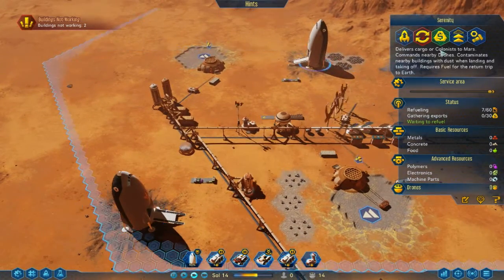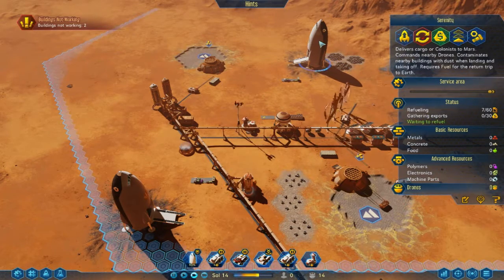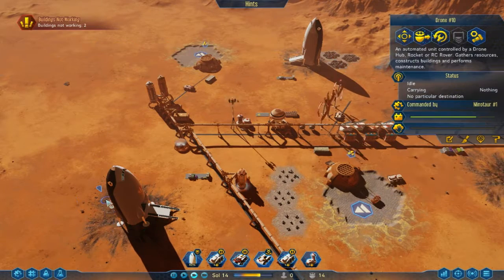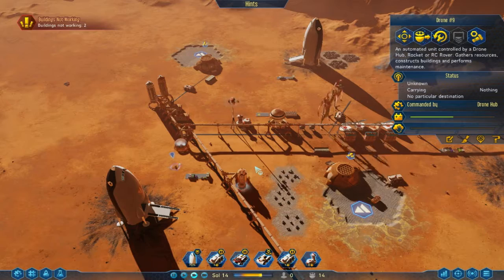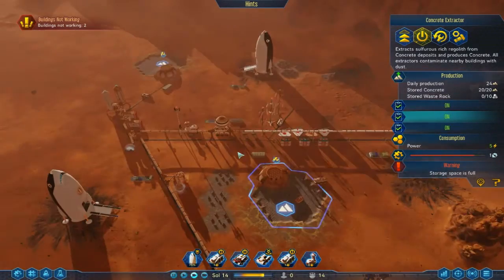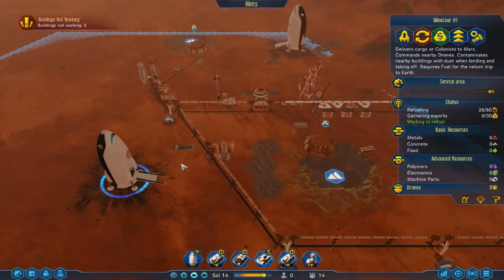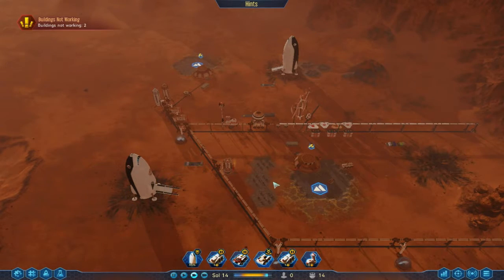I'm going to turn your priority down to nothing, because you have nothing in there. I want all the fuel to go to the Minotaur. Why do you have two drones attached to you? Commanded by Minotaur... commanded by drone. That puts its total down to low. So that's four — we have almost 500 concrete, we don't need any more concrete. All the rockets are unloaded. This one is most of the way through. Four more drones, two more moisture evaporators, another fuel refinery, polymers, machine parts, electronics — all the stuff we need.